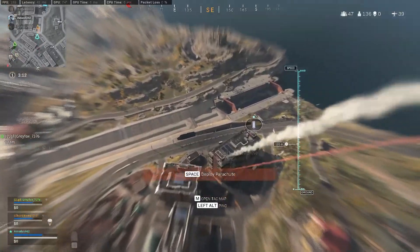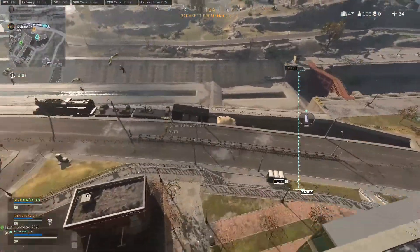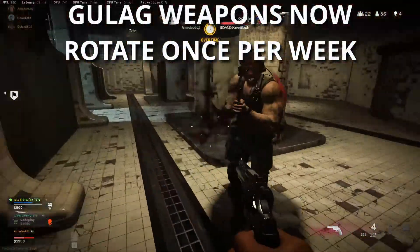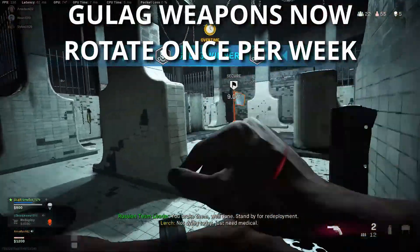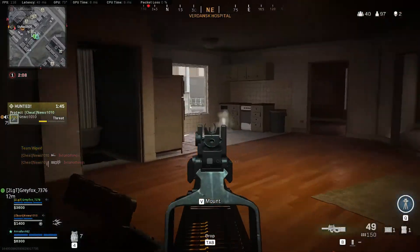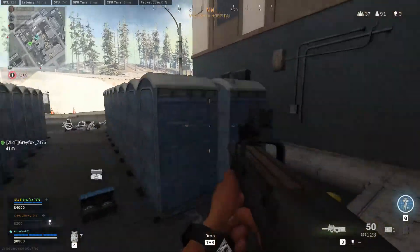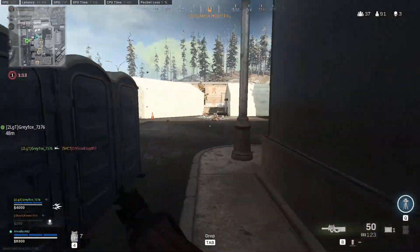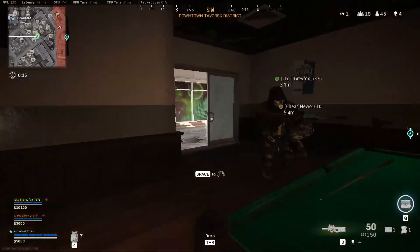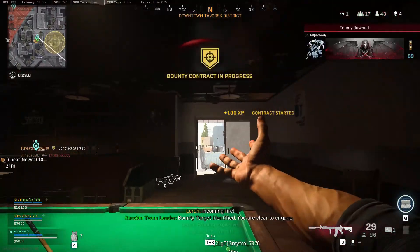Speaking of the Gulag in Warzone, there were also some significant changes there. I really like the approach Infinity Ward has decided to take with weapons in the Gulag — they are going to be rotating sets of weapons every week, and I think this is fantastic. When the Gulag first started it was just pistols and shotguns, and everyone got sick and tired of that, especially the .357 Magnum. After that we moved to assault rifles and SMGs, then got stuck with sniper rifles for way too long. So rotating those Gulag weapons once a week is a great change — I'm 100% on board with that.